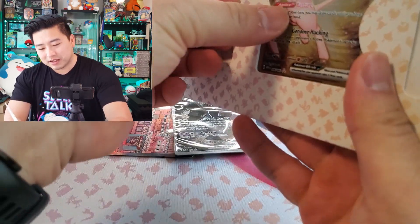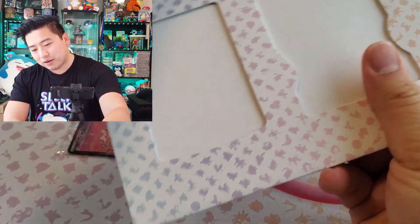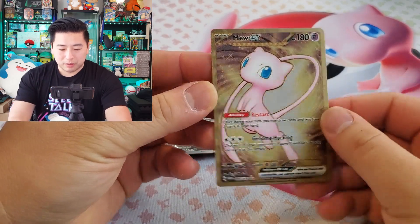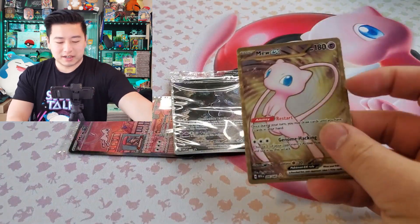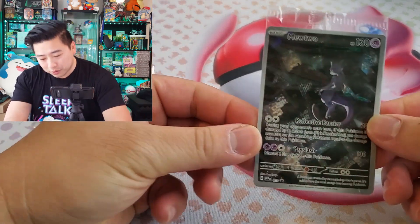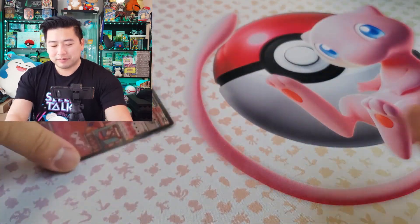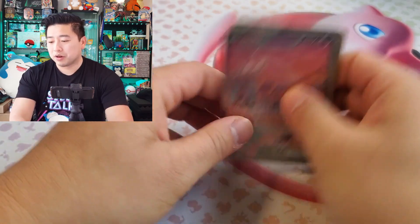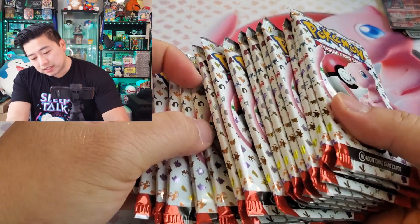I guess since it's a metal card we don't have to worry about it too much. This is the Mew EX promo metal card — kind of like the Celebrations metal cards. The artwork is Mew flying over a city, very contemplative and Mew-esque. This lovely drawn Mew EX artwork is super cute; I really like it.